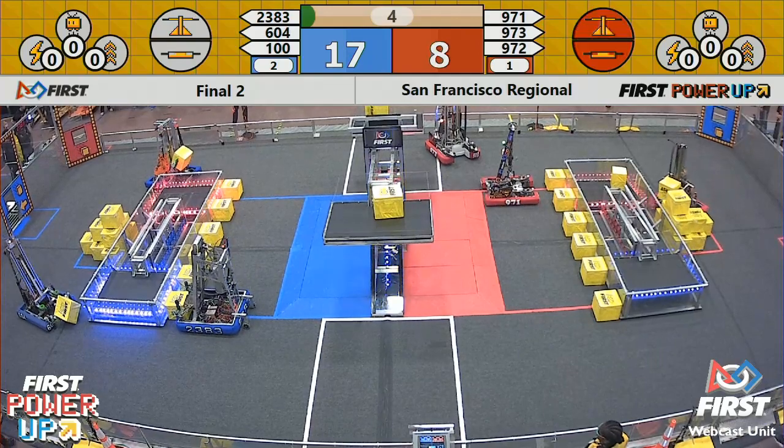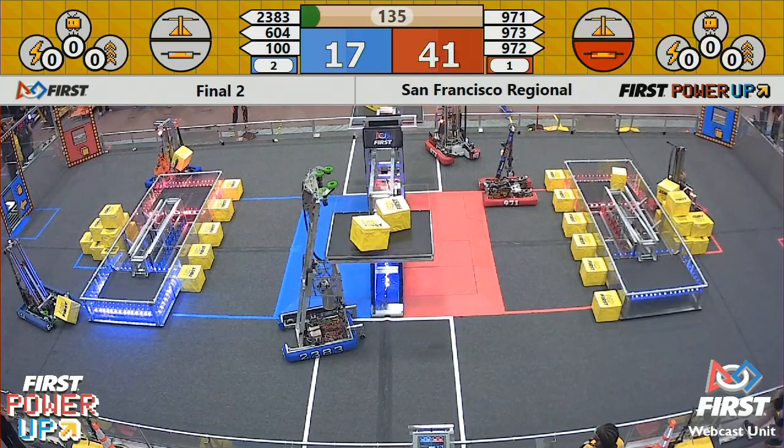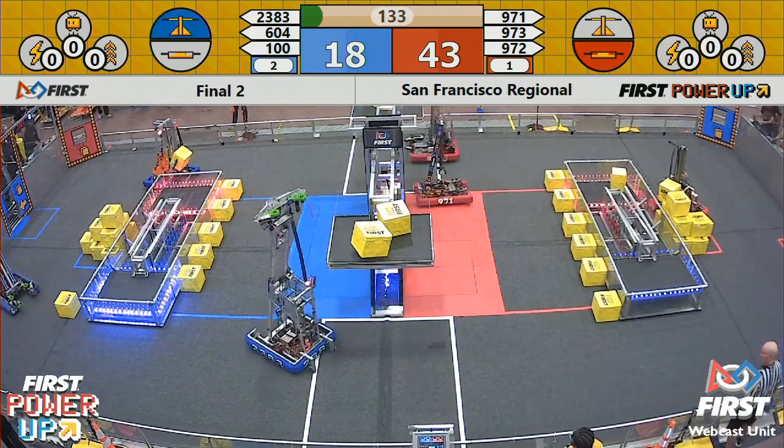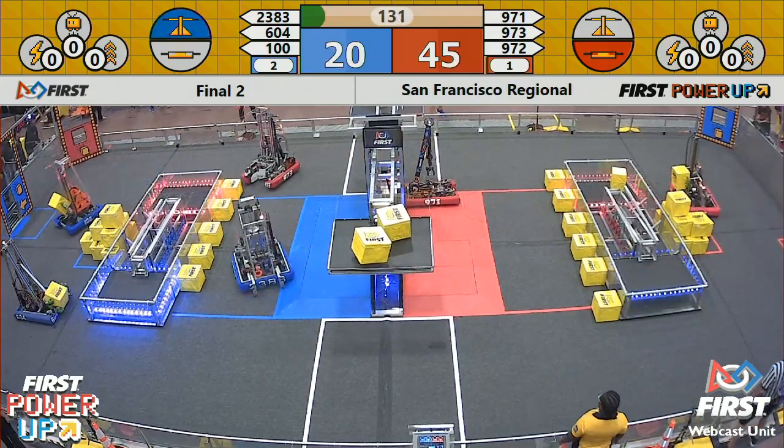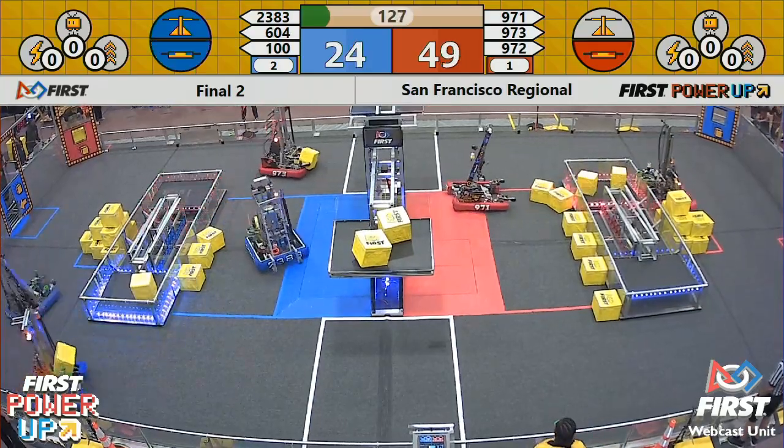Six to four — Quicksilver did not quite get the blue switch, but the Red Alliance did score on their switch. The engineers have a second power cube in the autonomous period. 973 going for another power cube.